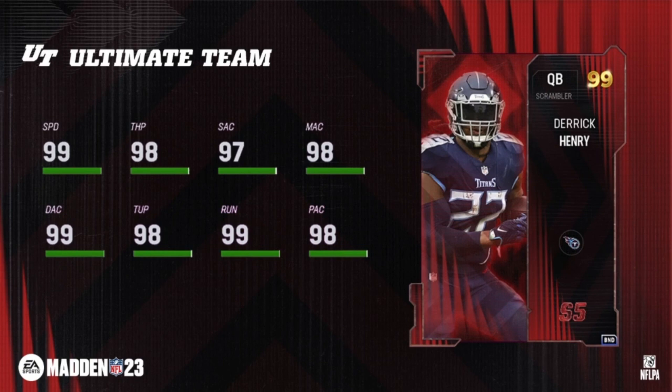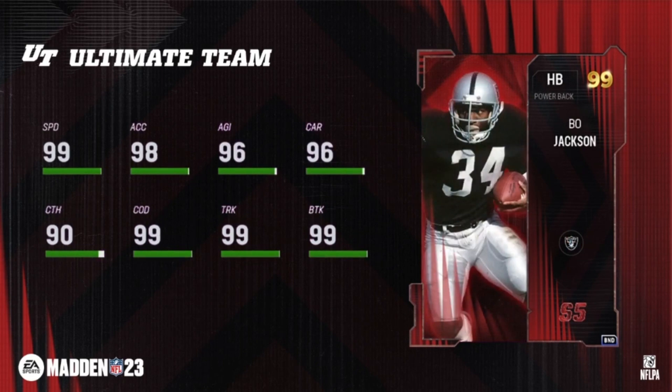Your final season five reward track item: Bo Jackson, halfback. Of course, Bo Jackson starting at a 95 overall. Use four collectibles to upgrade him to a 99 overall. Abilities on Bo Jackson: Evasive Arm Bar, Bulldozer, Tank, Backfield Master.